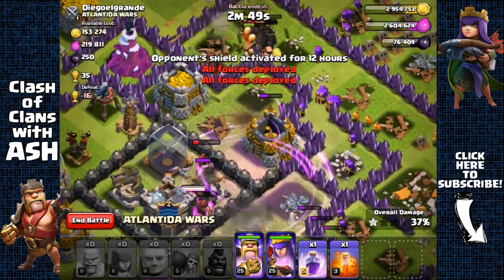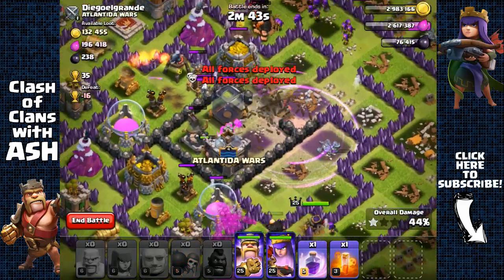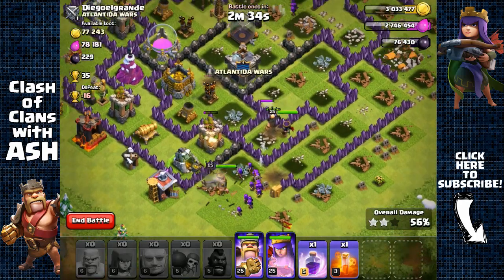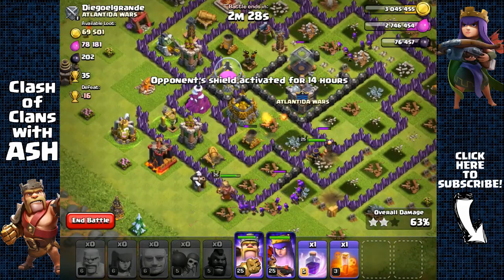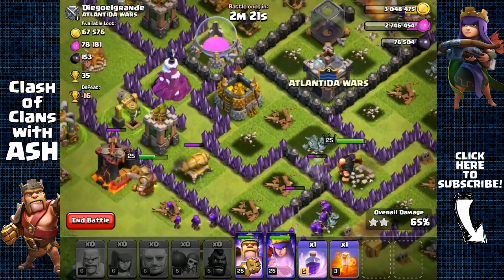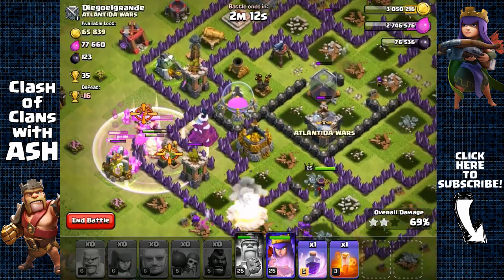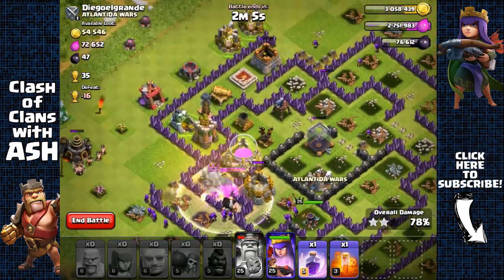While those defenses are distracted, we send in two groups of hog riders and two groups of wall breakers to open up the layers of walls. We don't have a heal spell — we have rage — so we use the rage right here, coupling it with the wall breakers. All those wall breakers going inside opened up all those layers of walls. The King goes out, but the Queen breaks open the wall, goes inside with a giant, while the King shields and distracts defenses.